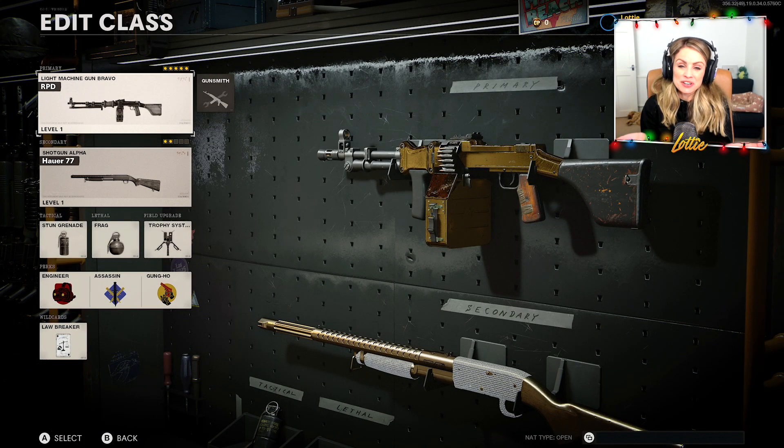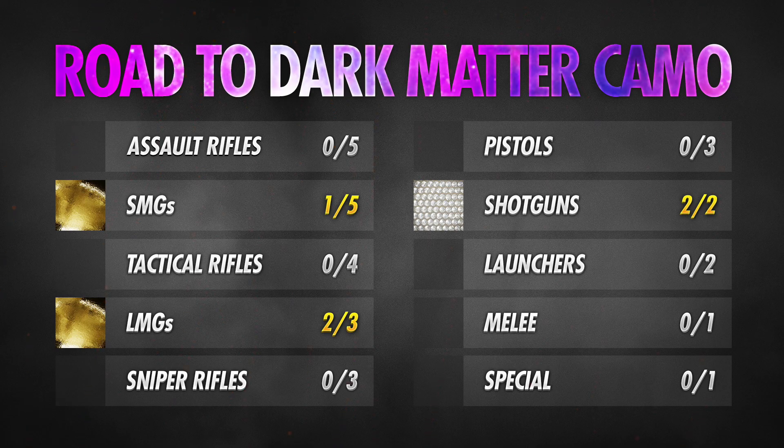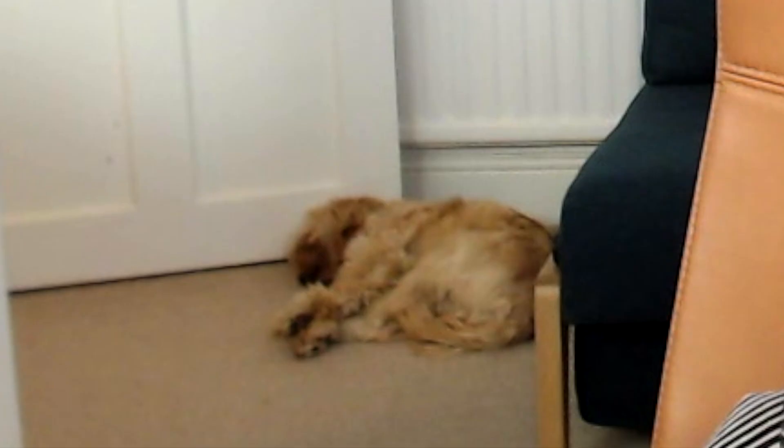So there you have it guys — we have another gun in gold. I'm gonna be honest, I didn't love this one as much as I love the Stoner, and I also dealt with a lot more abuse going for gold on this. But we've done it — we have another gun in gold, which means we now have one SMG and two LMGs in gold, and we have our two shotguns in diamond. We're making some good progress! Anyway guys, hopefully you enjoyed this episode — if you did then please drop a like, and if you're new around here subscribe for more Black Ops Cold War videos. Thank you so much for watching and I look forward to seeing you next time.